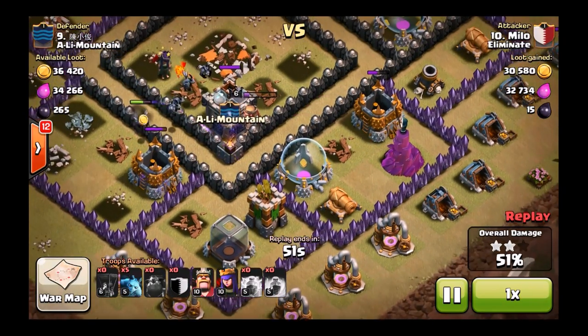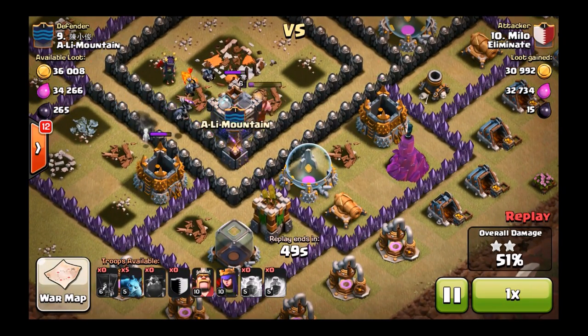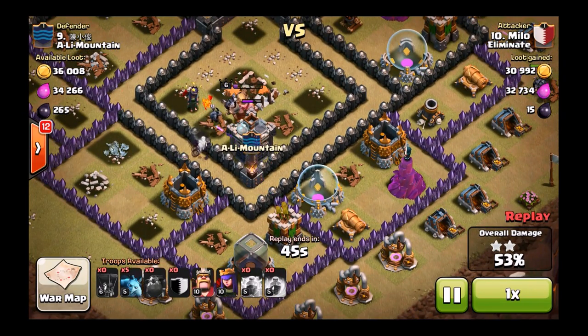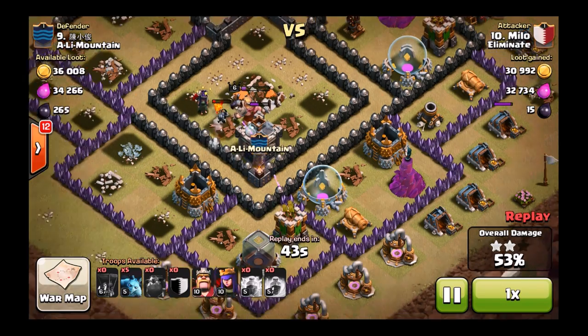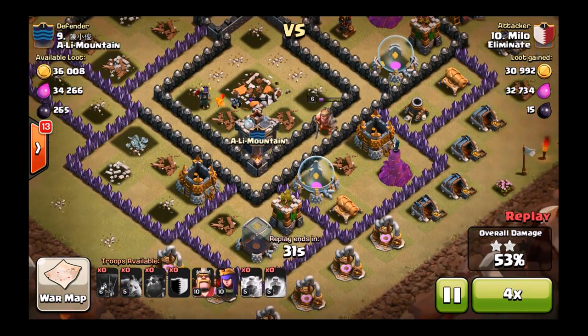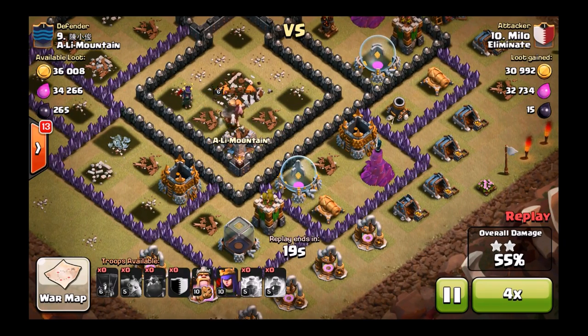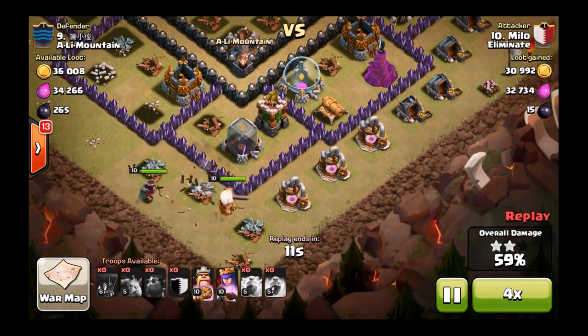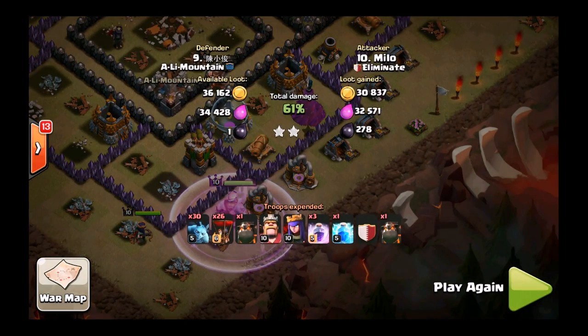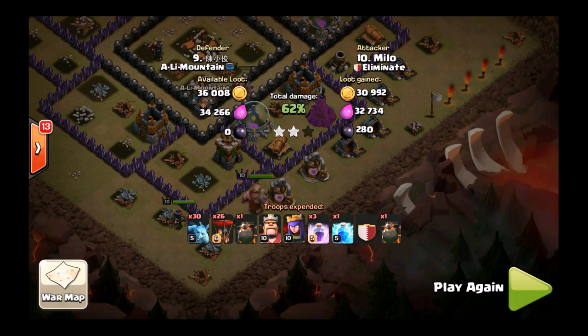Does he even need to use his heroes? I don't think he ends up using his heroes — which is okay with me. If he wants to get the two-star and still have his heroes, he's a boss. Let's see what he does. He's just going to let that minion play out. Yeah, he puts down his heroes for the extra percentage — I like that. Good job by him. He's going to get to 62% there. So good job by Milo on the attack.